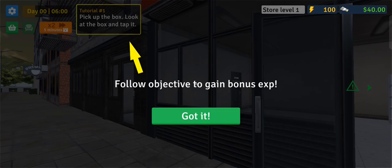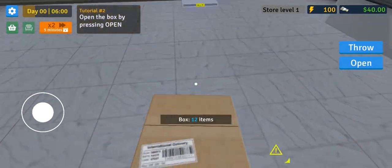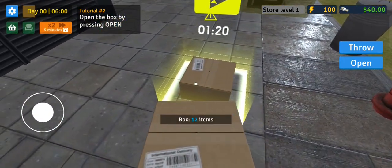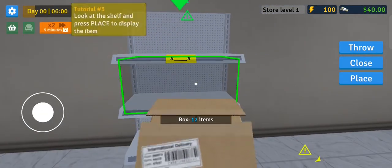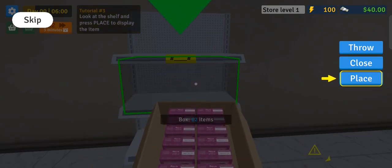Okay, we have an objective to get bonus XP - got it. We have a gift, let's open that. We have a box of cereal, 12 items in that. There's a warning sign over there - okay that's for the ads. Let's place these - we open that, then we place it, close it or throw it.